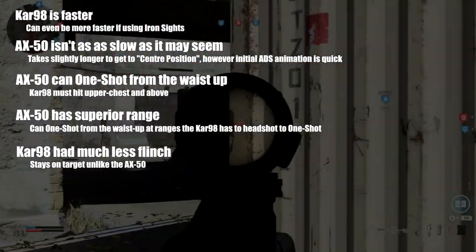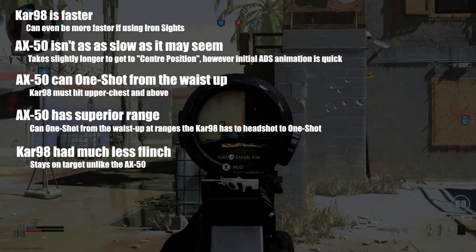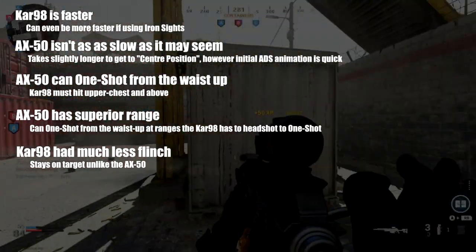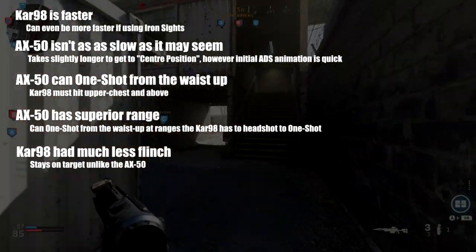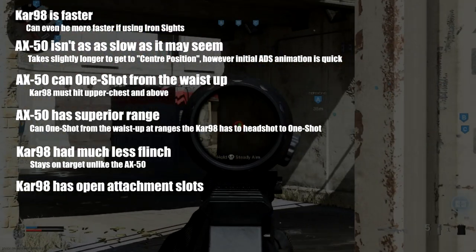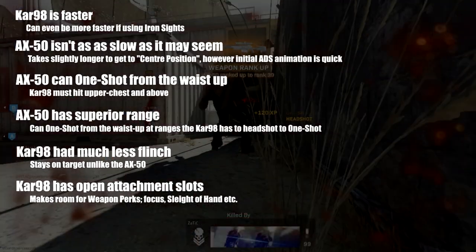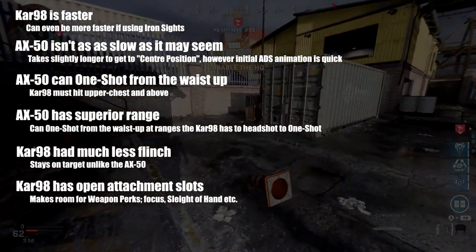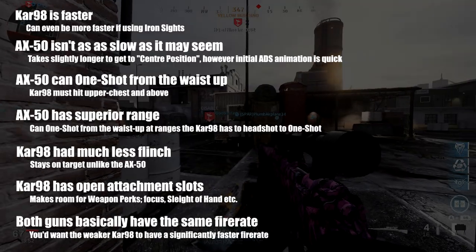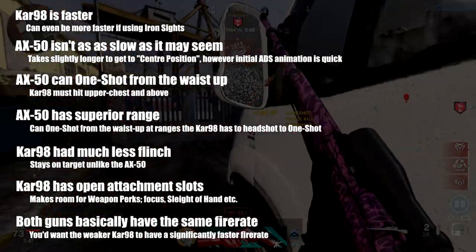The Kar98k had much less flinch than the AX50. With the AX50, when you get shot you completely flail off target and it's going to be very hard to get your shot off if you're not first to shoot. The Kar98k stayed on target and might even give you that old-school flinch-into-headshot. The Kar98k also had one extra attachment slot free for a perk like Focus or Sleight of Hand. Both guns have almost the same fire rate, but the Kar98k falls short here — it should shoot faster given its lower damage output.